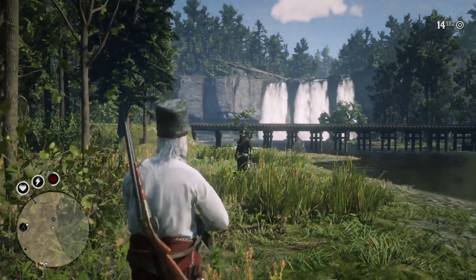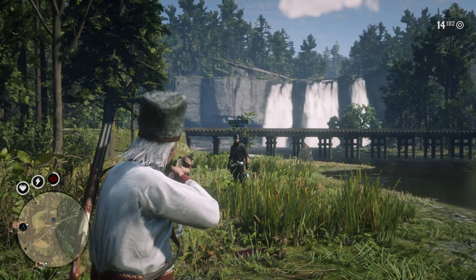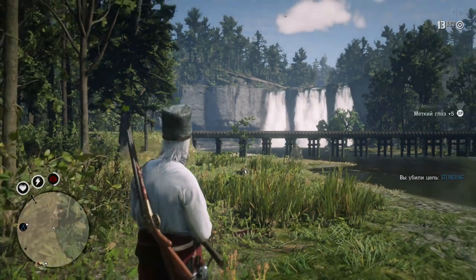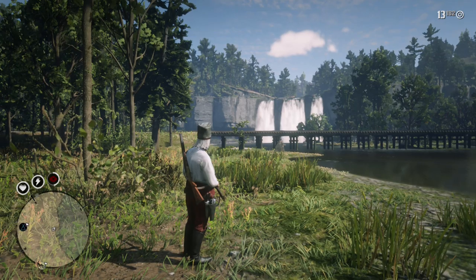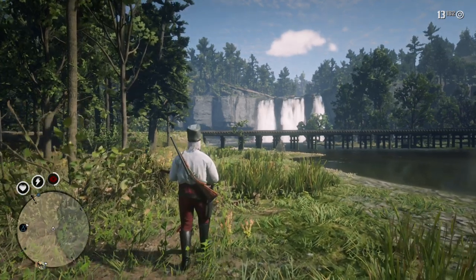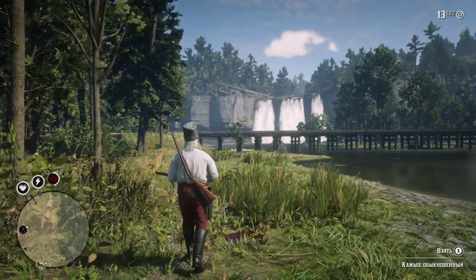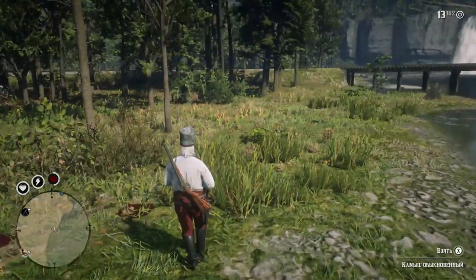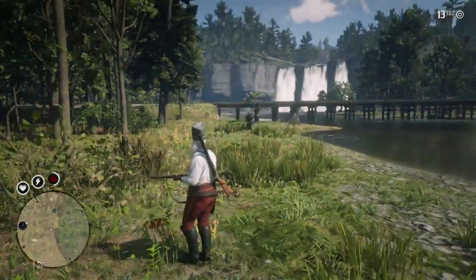We're going to test how much you restore from a kill without Eye for an Eye but while using Dead Eye. As you can see, we don't restore anything. So the 10% we were seeing when using Eye for an Eye during Dead Eye is not because Eye for an Eye doesn't work — it's because you don't get the base 10% restoration for a kill when you're using a Dead Eye ability.